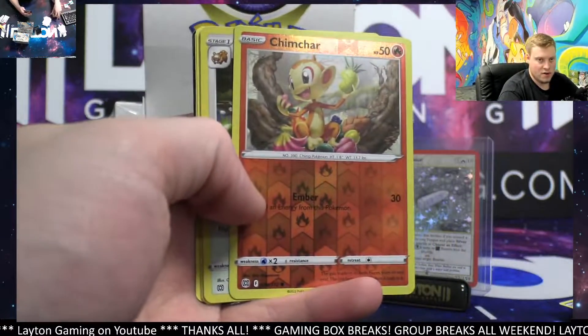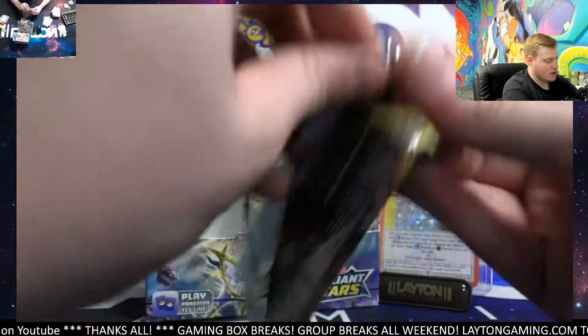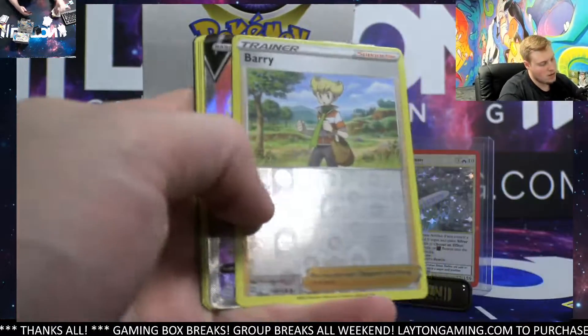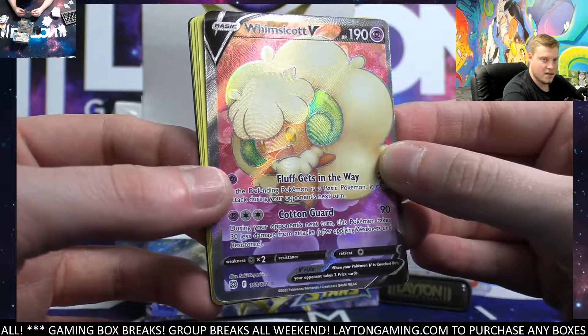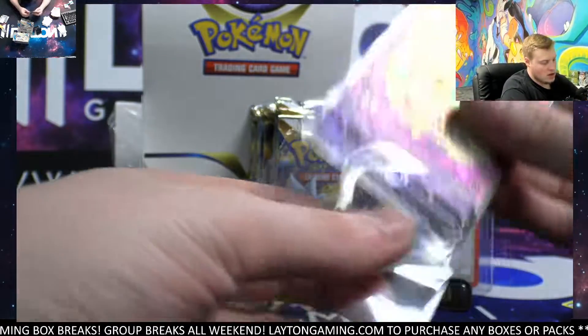Got Chimchar reverse and Bibarel on the holo. Another hit — psychic energy full art — that's going over to psychic on the hit.